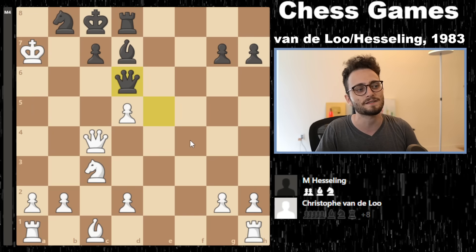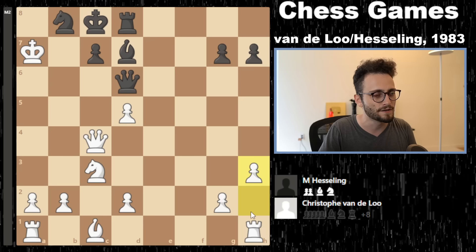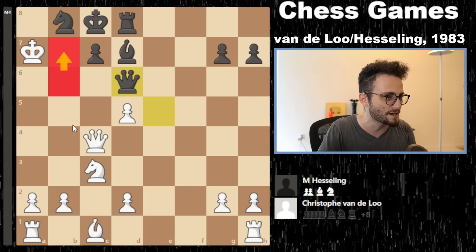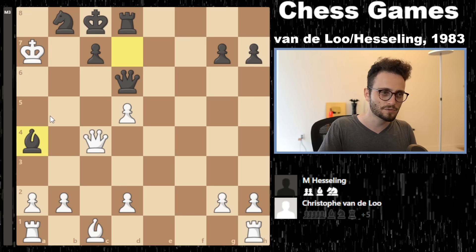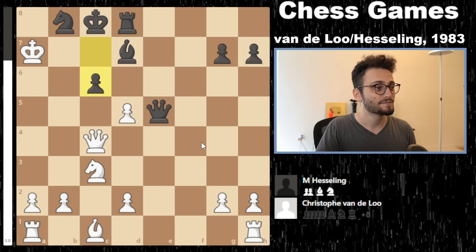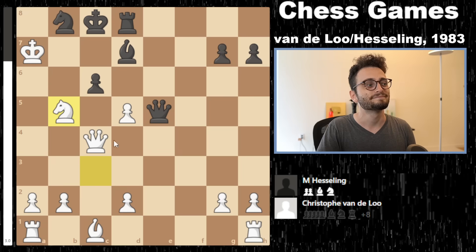A mating net once again. Queen to d6, threatening. The threat here is queen b6 and something moving to c6 — right now the threat is mate on b7. Knight a4 — the threat is queen b6. If queen b3, queen a6, so there's no way to prevent check and mate on b7. If you play knight a4, then I just take and I threaten. c6 is played in the game to try to play queen c7, queen b7. But that move doesn't win — c6 is now advantage for white because queen c7 can be prevented with the absolutely savage move knight b5, and you cannot take because you are pinned.